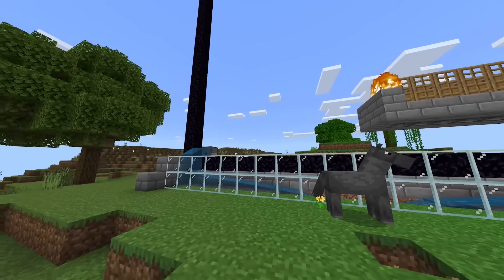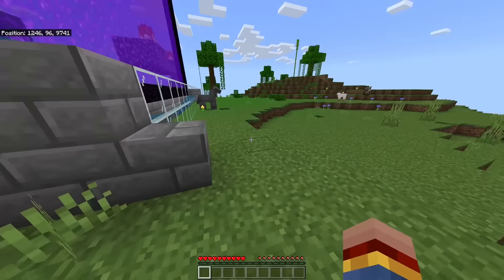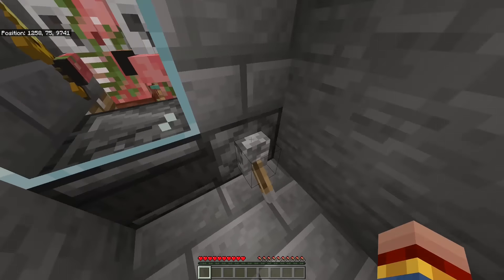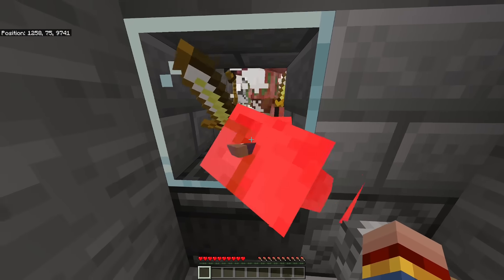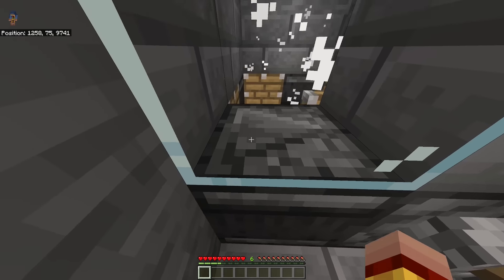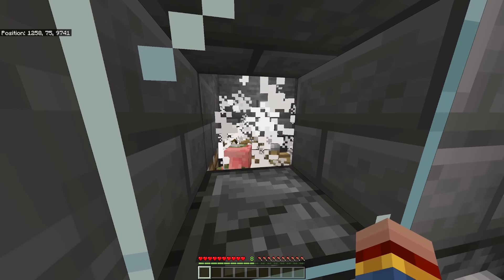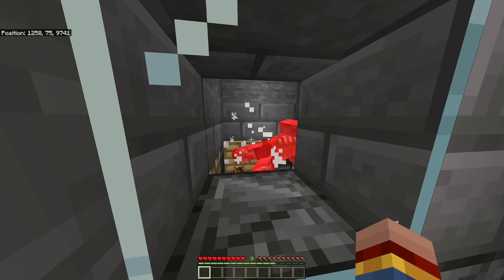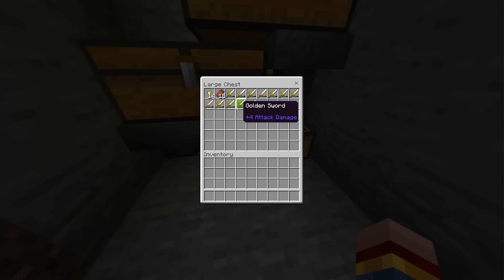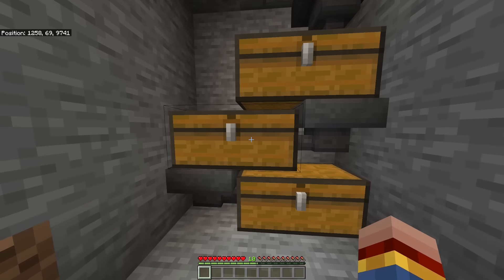Your farm is now finished and usable in survival mode. Come to the lever side, flick the lever, drop down your ladders, and activate your trident killer. All the experience will come to you when you stand on top of the block in front of the glass. This farm is very quick — as mentioned, you'll reach level 30 in about four and a half minutes. Collect items from the bottom double chest, which will fill up over time along with the other chests.